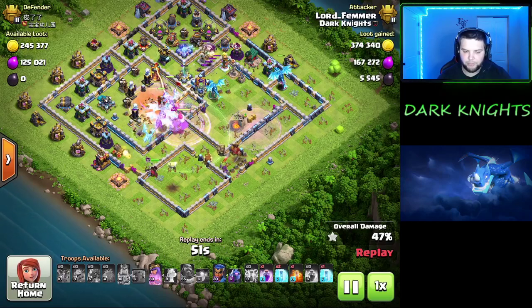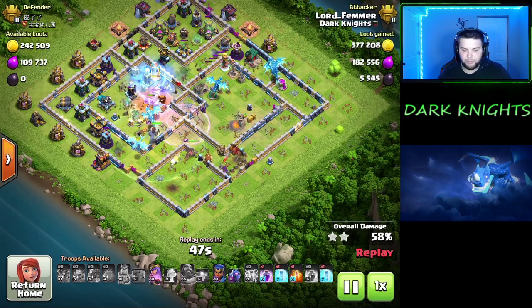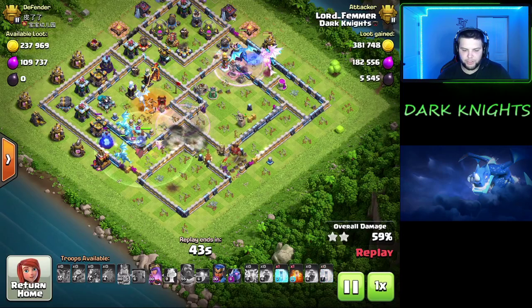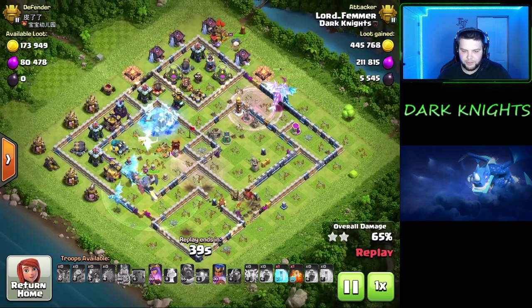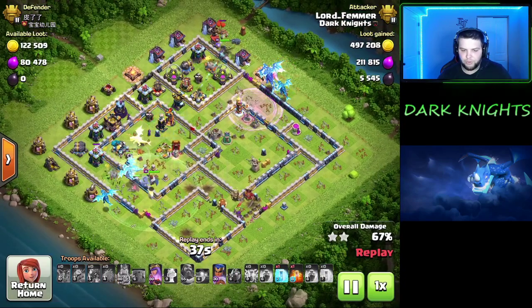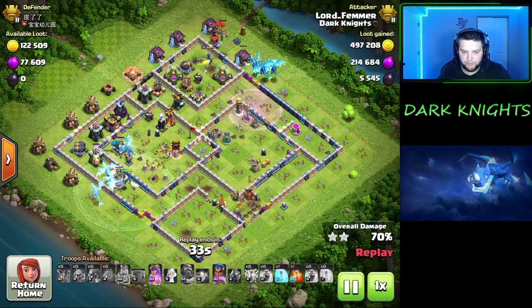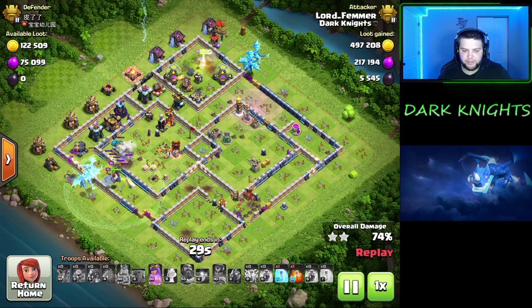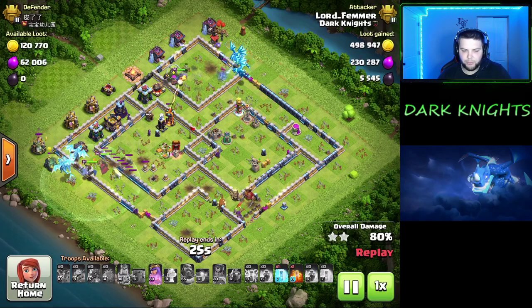That blimp is my favorite — the loons and the dragon, it's just the most versatile. If you don't need a blimp, you can always switch to a stone slammer. The stone slammer can help funnel any air attack you're using. At this point, I bring the royal champion in at 12. I haven't even deployed her and most of the defenses are already destroyed. I've got a freeze spell for her once we get to this inferno tower to keep her alive.